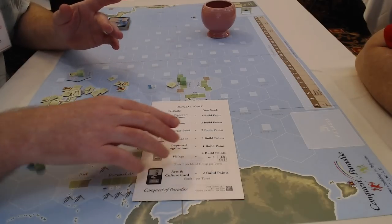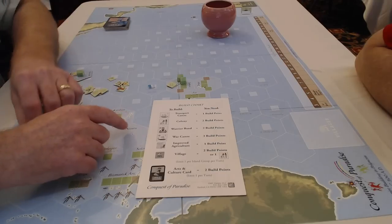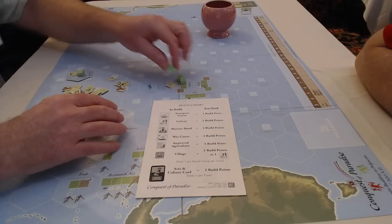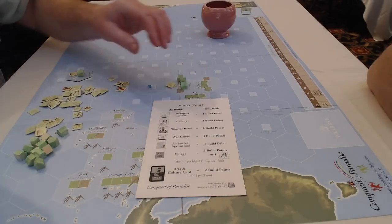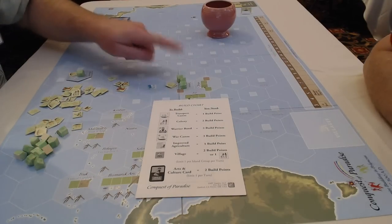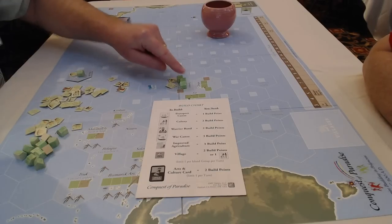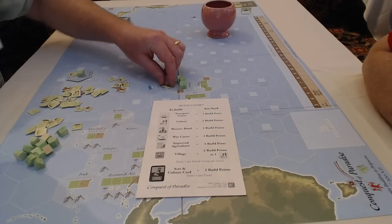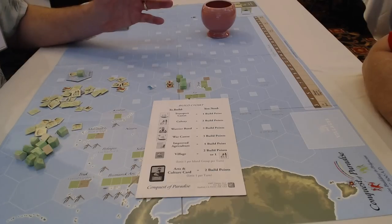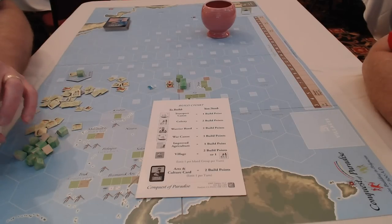Attacking someone is expensive, which is why war canoes cost so much. Villages: if you have a green box you can build a village there for two points. That's why you want to go out and find new islands — you only have so many boxes to start with. Villages have no inherent defensive value on their own, but if somebody comes to take it, any time you have one or two villages you get local warriors to jump up and help defend. With three or four villages you get two of them.